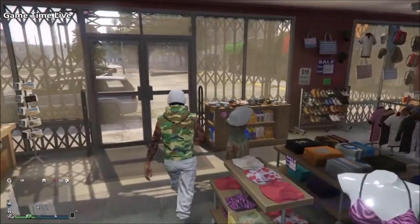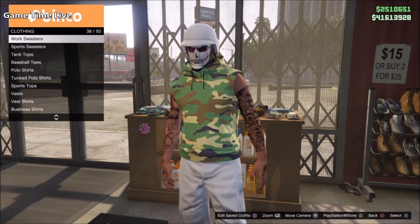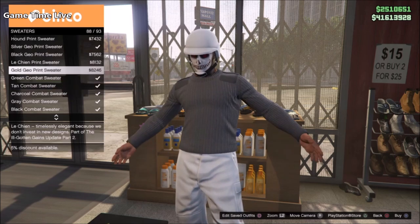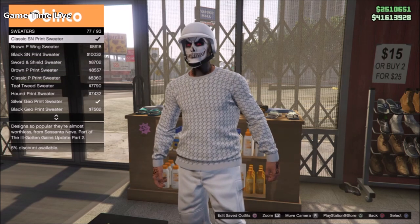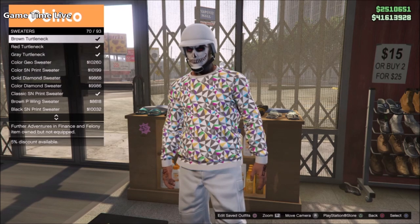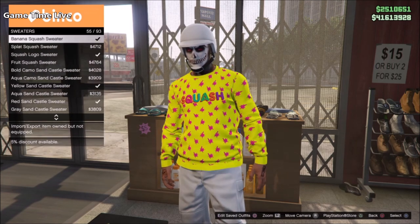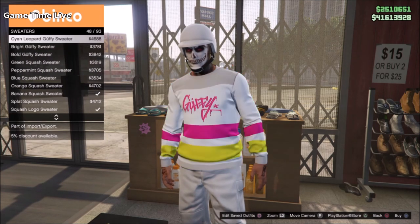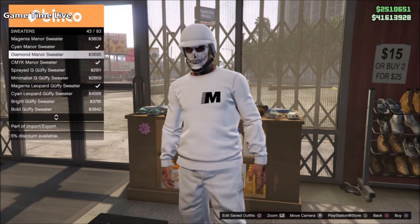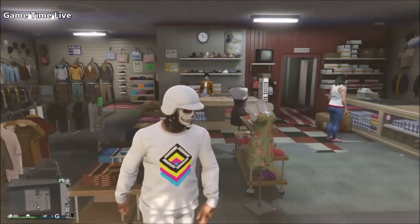This will be console number one outfit, and then we're going to make another outfit to flip the color. I'll explain the two-console method once and then go through it quickly. Save this light woodland sleeveless hoodie as your console number one outfit. Then go over into sweaters and put on the CMY Key Manor sweater, which is number 44 of the sweater section, and save that as your console number two outfit.